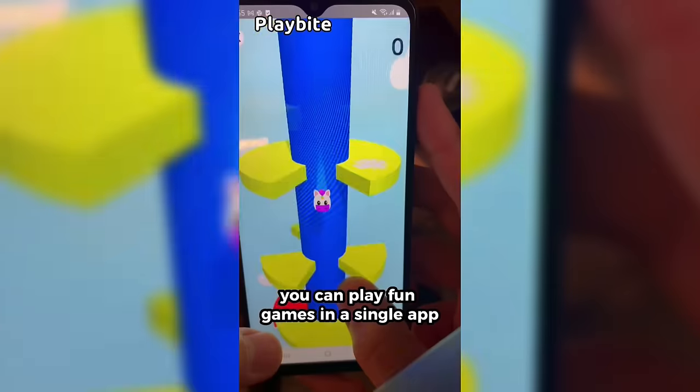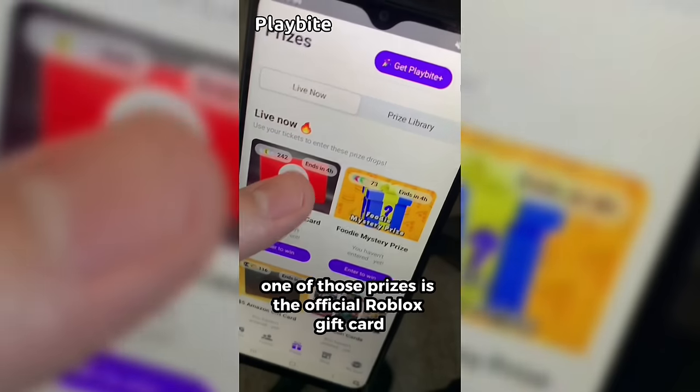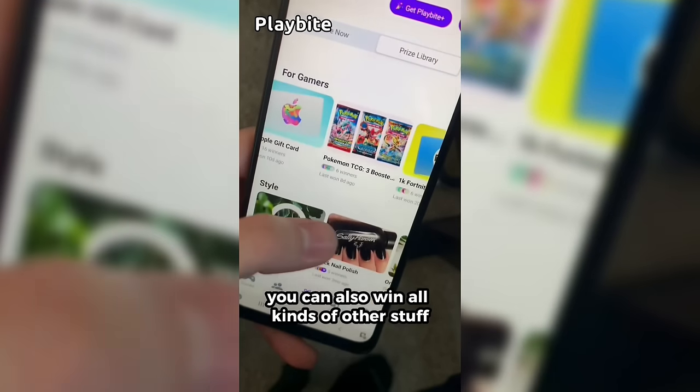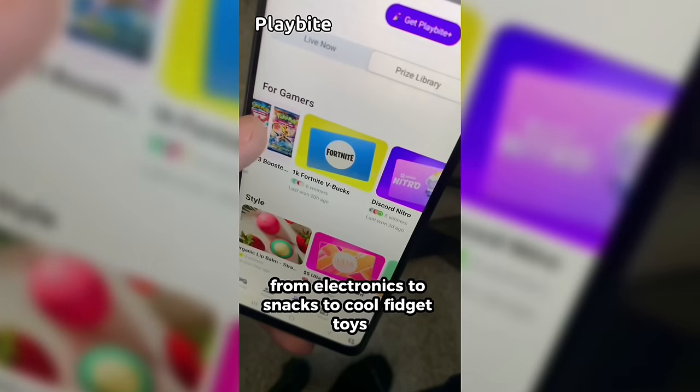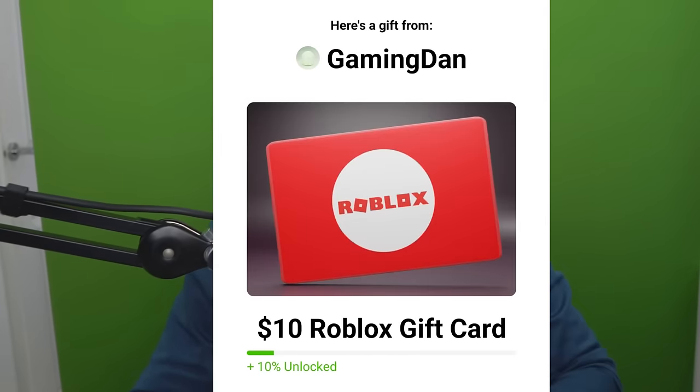If you are ever in need of Robux, go ahead and download this app called Playbyte — it's like an arcade on your phone. You guys can play fun games and win prizes, including the official Roblox gift card and other stuff from electronics to snacks to fidget toys. Download Playbyte today linked down below and use code GAMINGDAN, and you'll be 10% of the way to earning your first $10 Robux gift card.